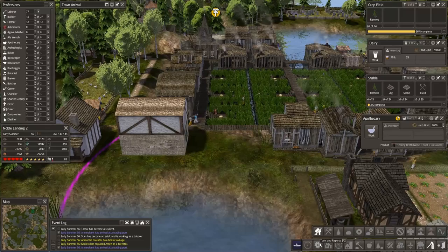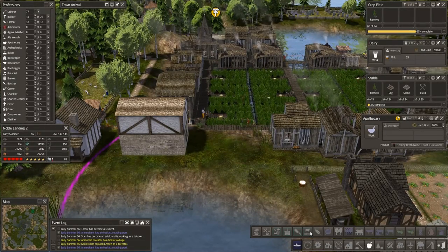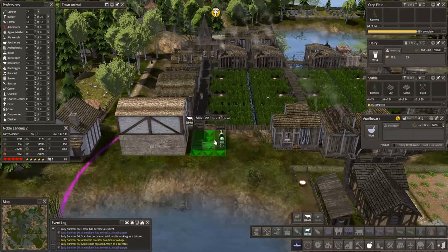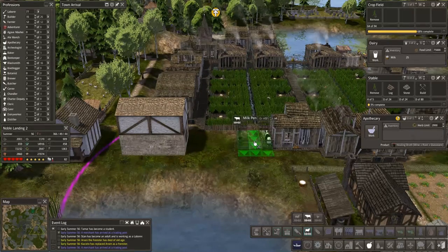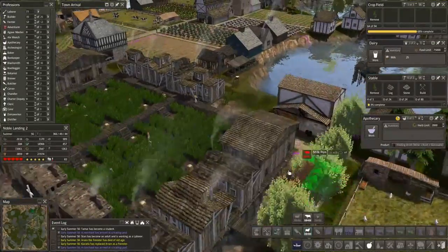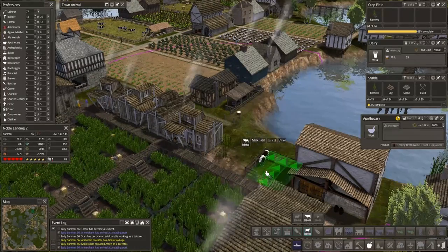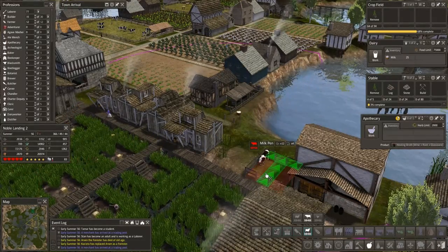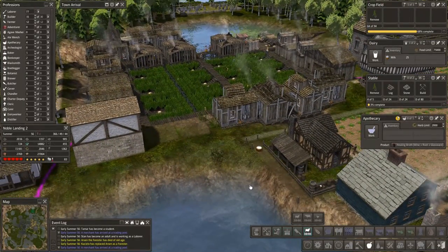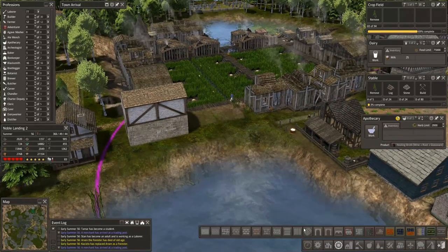So let's do this again — I want the milk pens. Food, domesticated — right there. To be here and here, aimed out this way. This pathway will continue as stone — how far? Actually it could carve in one, and then go to there.